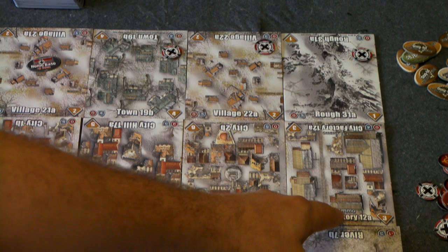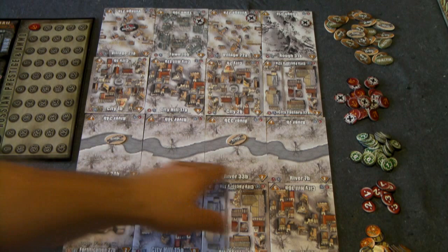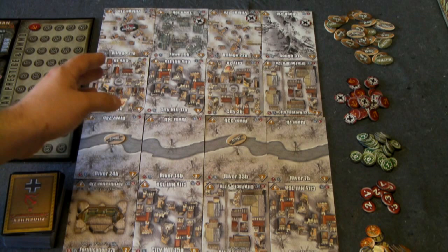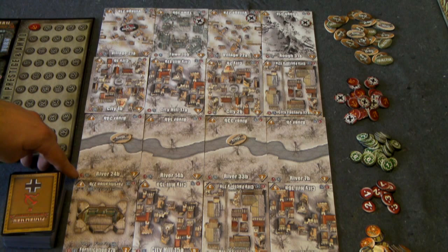City factory tiles give you plus 1 ammo — that's how you generate ammo each turn by controlling those. There are also river tiles, and what's a bit silly is that in most war games a river is impassable or limits armor movement, but here it doesn't do anything. River tiles have a negative 1 modifier to attacking. The bridge token negates that, turning it into a 0 instead of negative 1. So I guess that's useful, but it's a little hokey.